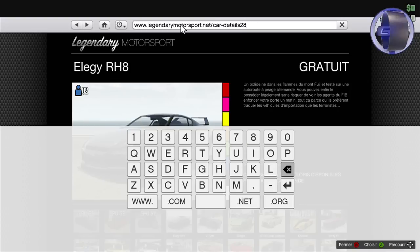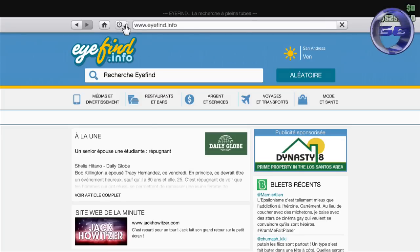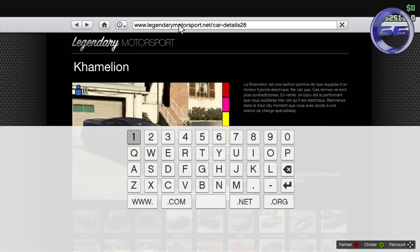Une fois ce chiffre entré, vous allez valider — tout simplement appuyer sur la touche Entrée — et recliquez de nouveau sur la petite maison en haut à gauche de l'écran. Vous allez revenir sur la page d'accueil, remettre votre curseur sur la barre de recherche et de nouveau faire B et A.